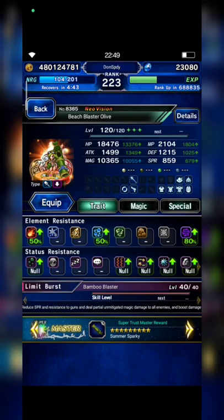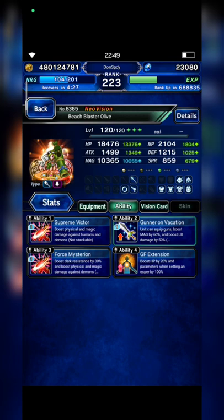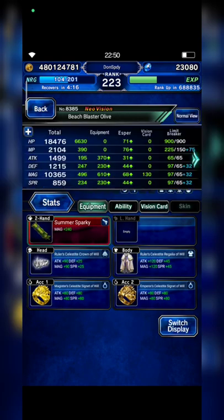I asked my friend Sir Duane to lend his Olive — several days ago he told me his Olive is already EX3. He's running a full set of class of wheel gear plus Supreme Victor Force and Mysterian for demon killer. Nice, with a Dark Rain Vision card as well.